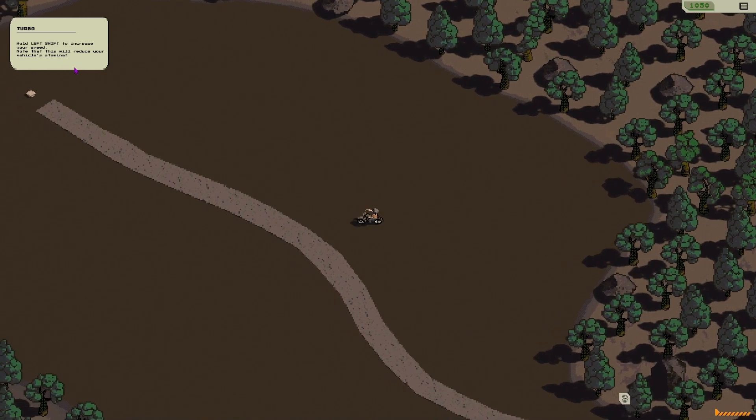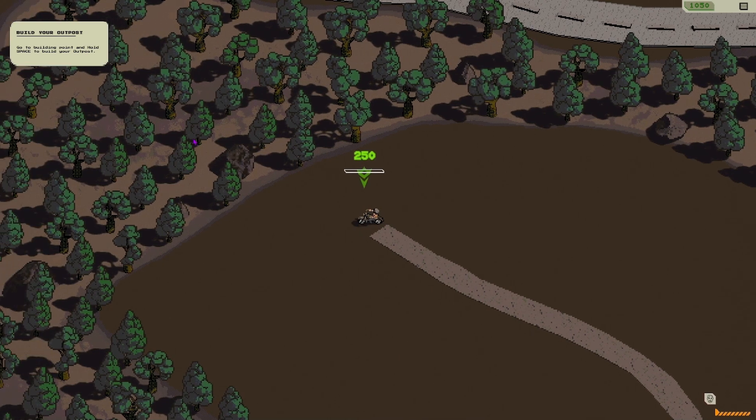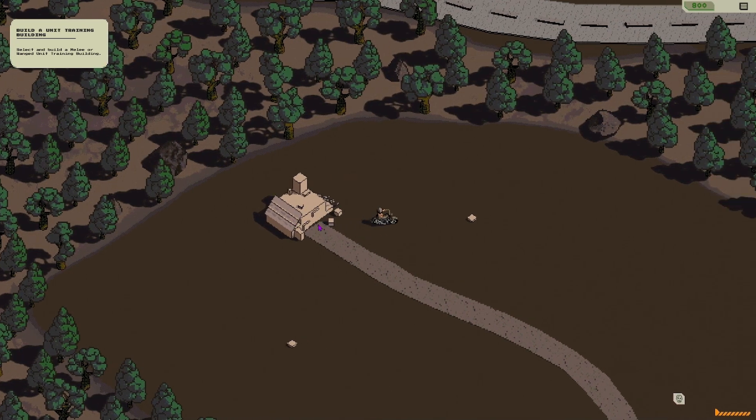My little white bike! Hold left shift to increase your speed — note that this will reduce your vehicle's stamina. I go to this building point and hold space bar. Hey, we've got a little outpost!